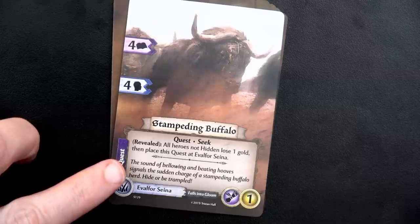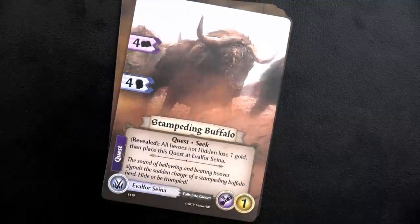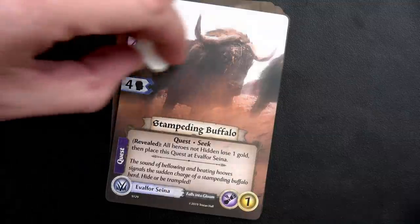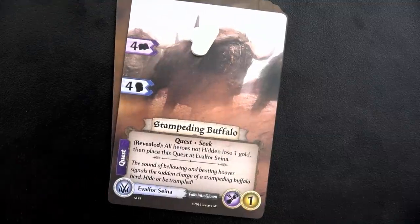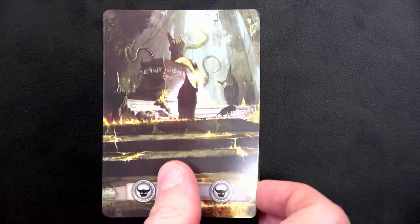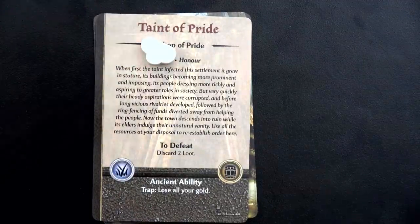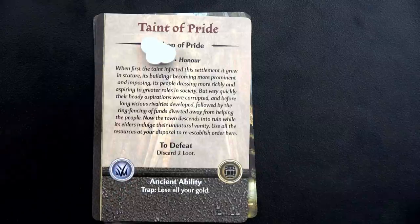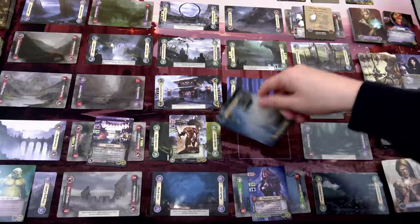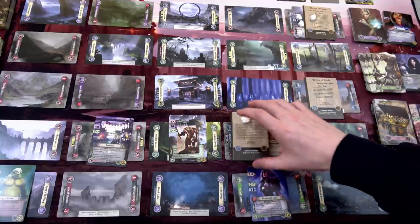We draw our next night card - the Stampeding Buffalo. Revealed: all heroes not hidden lose one gold. That's me - I needed four gold total, only have two, and now just lost one so I have one. Then we place this quest, and because of the wintry cold weather it gains one obstacle and goes in a plains location - which means another plot card comes out. This is the third plot card, we've got to start dealing with these. And a second quest is also placed in that same location, the Elvathor Cyena, right next to us - also gaining an obstacle. The location next to us is falling to gloom.